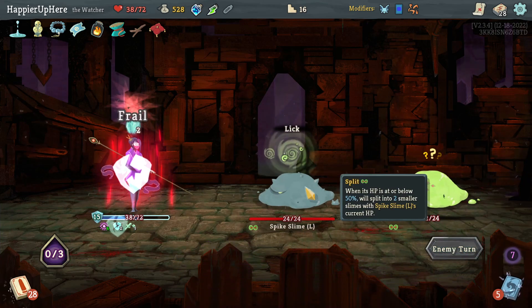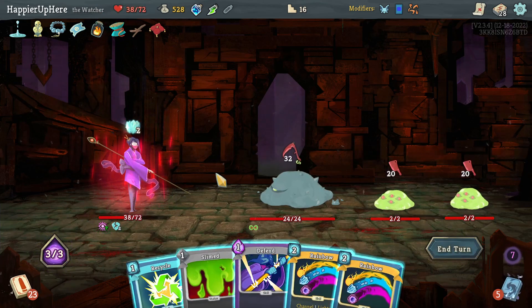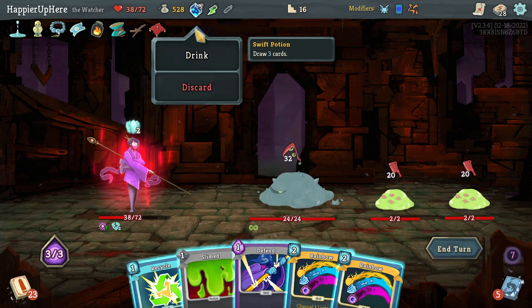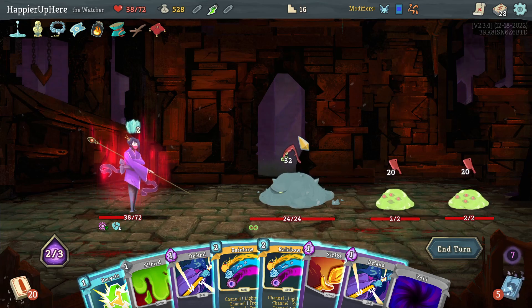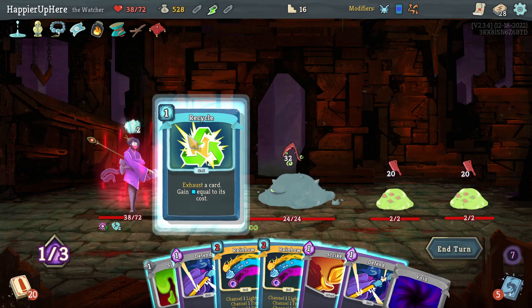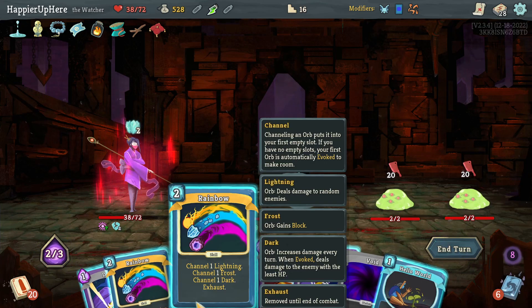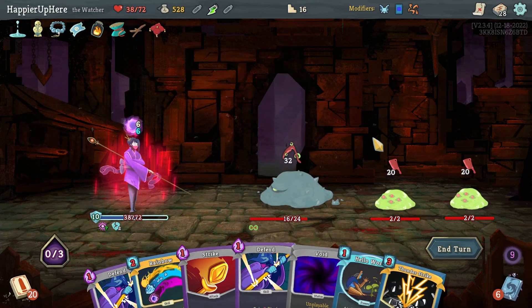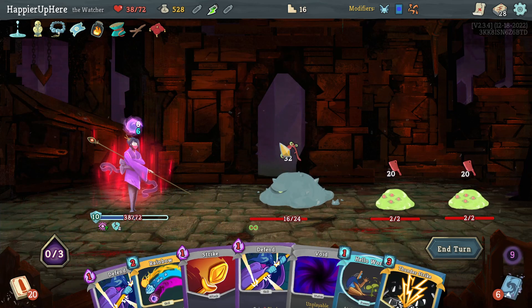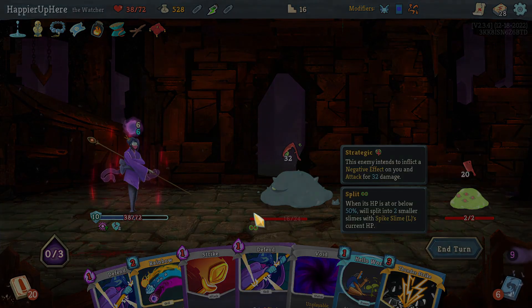At least I won't be weakened, though I will be Frail. Let me see what the Swift Potion gives me - a Void, that's annoying. Let's recycle the Slime to see what I get - Hello World, not very useful. Let's do Rainbow. Actually I'm dead here because I have too much incoming damage and nothing I can do. Let me reload quickly and see if there's something better.